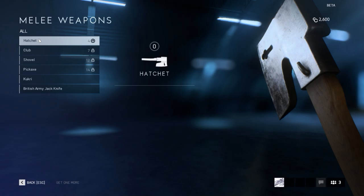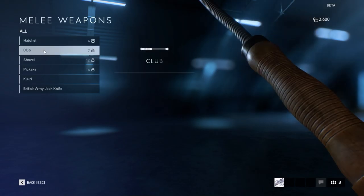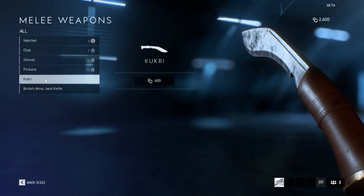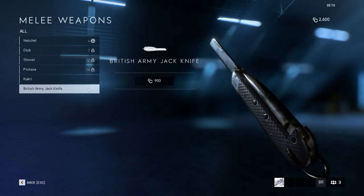Melee weapons: hatchet, a.k.a. axe, a club, a shovel, a pickaxe. There's a kukri — I think this is a dagger used by the Gurkhas. See the blade — instead of bending backwards, it's actually bent forwards. I believe that's to improve the slicing power when they try to hack someone with it. We got the British Army Jackknife — looks like a Swiss Army knife.